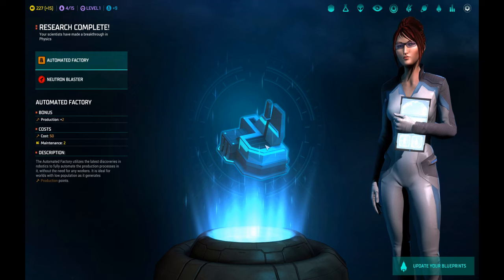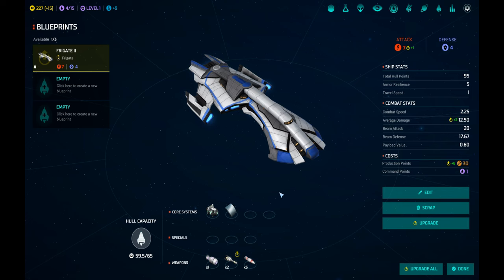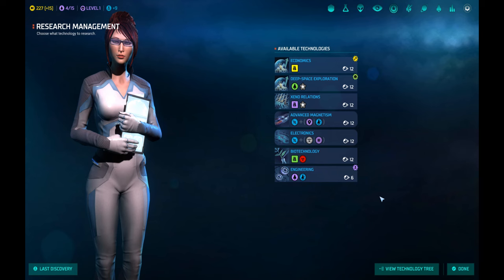This is very important for production so we'll have to choose research. Once you've upgraded a specific branch of technology, you'll have the ability to upgrade all ships. For example, a laser cannon will be upgraded to a neutron blaster. Just hit 'upgrade all' and that will be it — all new ships will have a neutron blaster. Existing ships will have to be brought to a planet with a star base in order to be rebuilt.